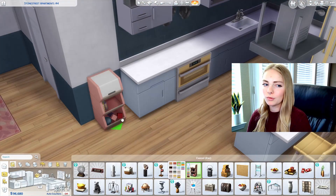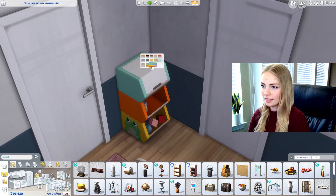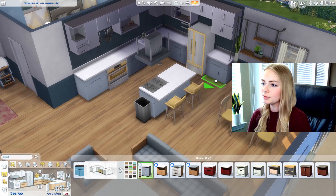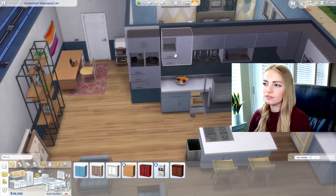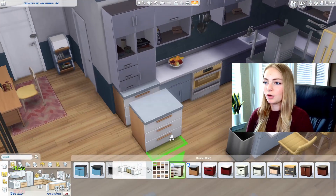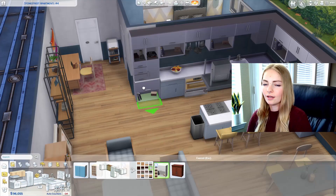I spent a ton of time working on the corner in the kitchen — I could not figure out what I wanted to put there, but I eventually put a bookshelf there and it actually looks really good. I just wasn't happy with how the cabinets looked in that section, so the bookshelf works pretty well. I did playtest this apartment and had to move a couple things around so that the Sims could get to the couch.